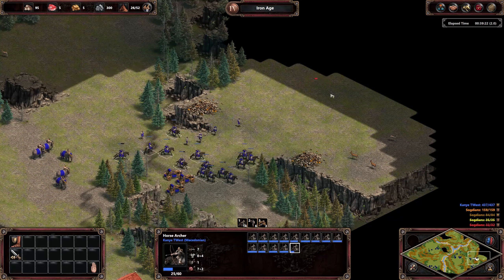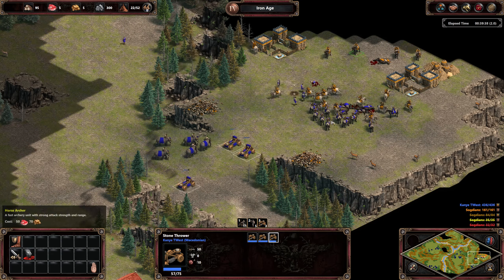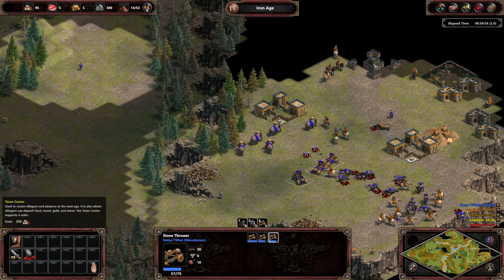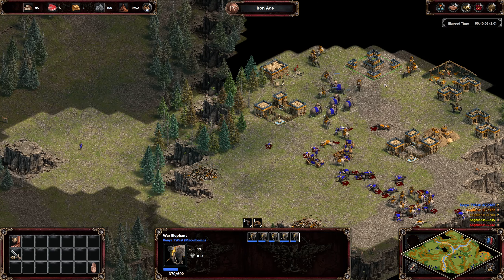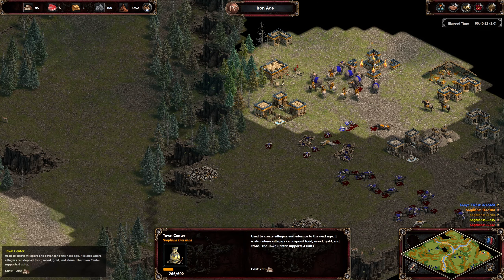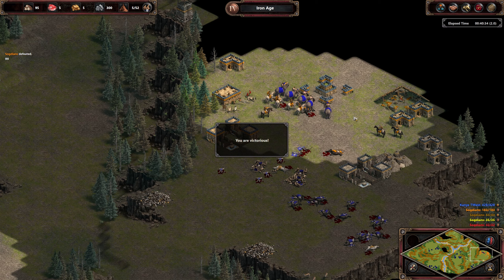I'm trying to draw them forward and to the right. See if we can use the stone throwers to take out the horse archers. You guys just do what you can to shoot the town center while the elephants move up. We got a couple shots from the stone throwers on the town center — this is looking better. We have the elephants coming in — five elephants. I think we can take it down. Oh yeah, we got this. There we go!